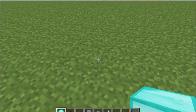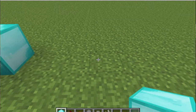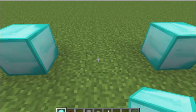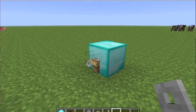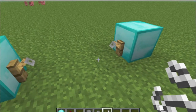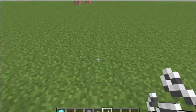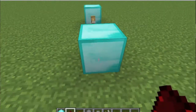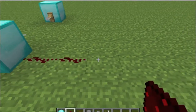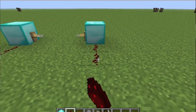Place the blocks — there would be three — in the middle of it. Place a tripwire hook so they're facing each other on the blocks, and put the string in the middle. If it works you should hear a sound. Place a redstone path to where you want your dispenser to shoot out arrows or whatever.